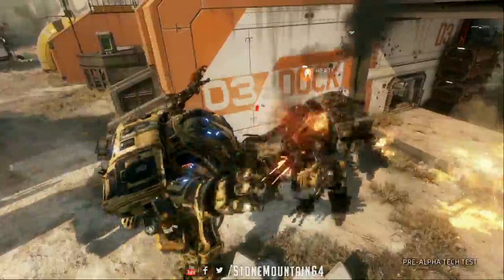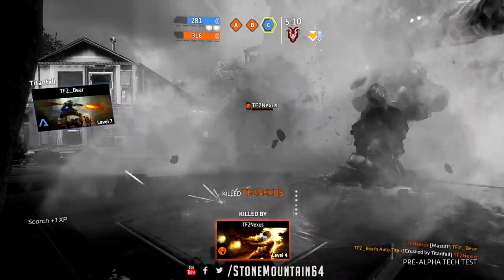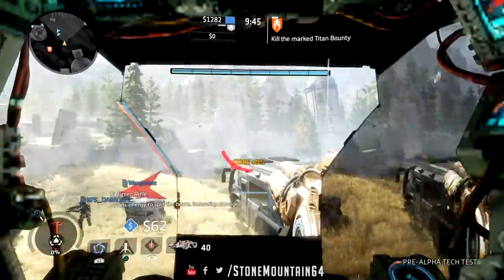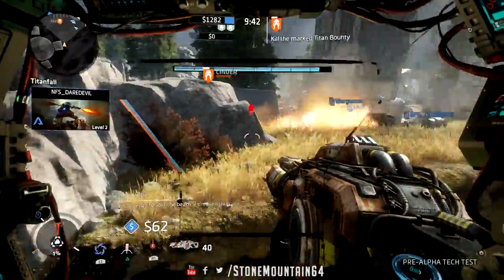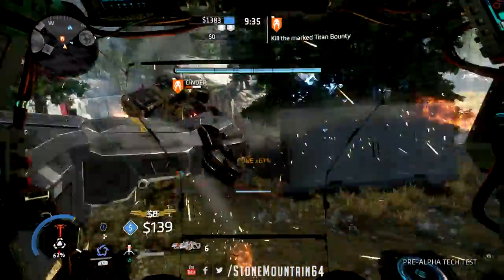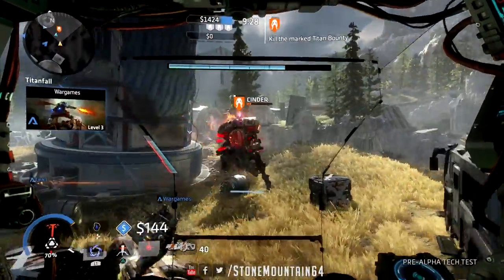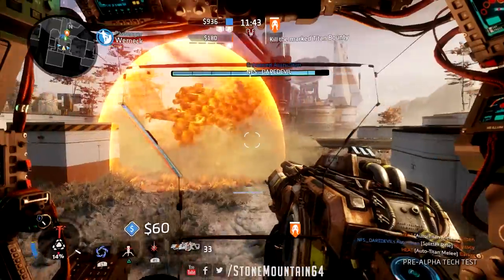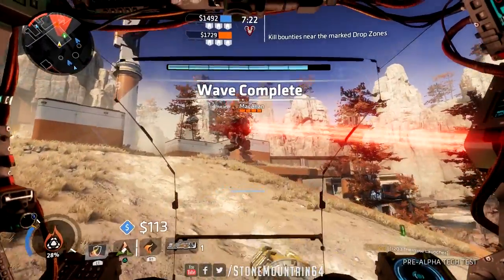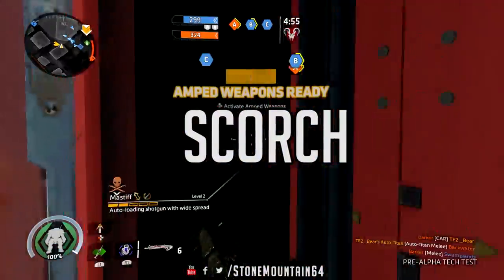Similar to Titanfall 1, as you get kills and play the objective you earn your titan — there's a meter in the bottom left corner. Once full, push down on the d-pad and it calls in your titan to wherever you've specified, even crushing enemy pilots and titans. The first titan is Ion: an all-around versatile titan with medium mobility, good balance between offense and defense, and a strong primary energy cannon. He has a deflective shield that absorbs and throws back incoming projectiles, a ground trap, and an ultimate core ability that fires a giant laser beam from his chest.